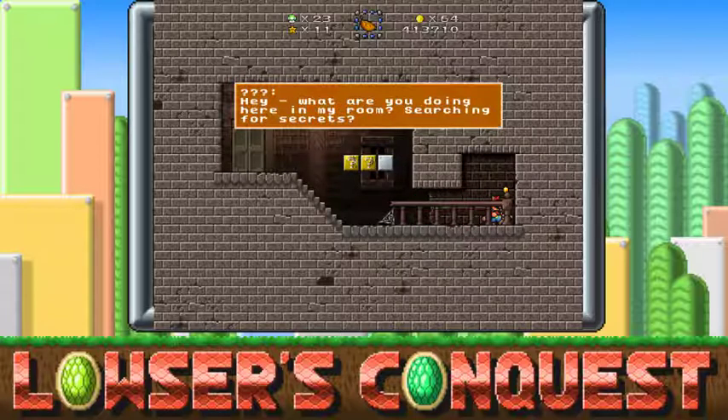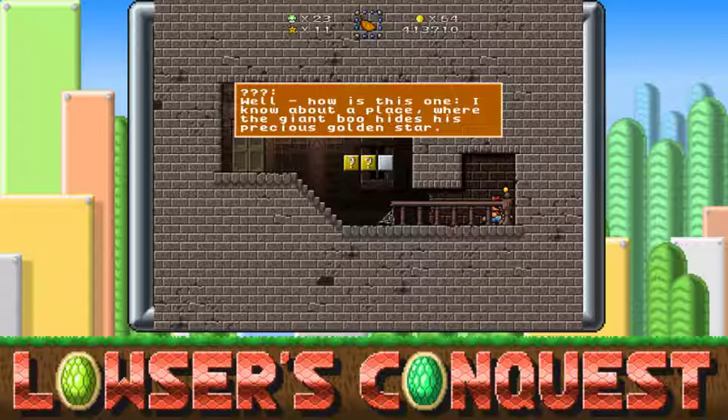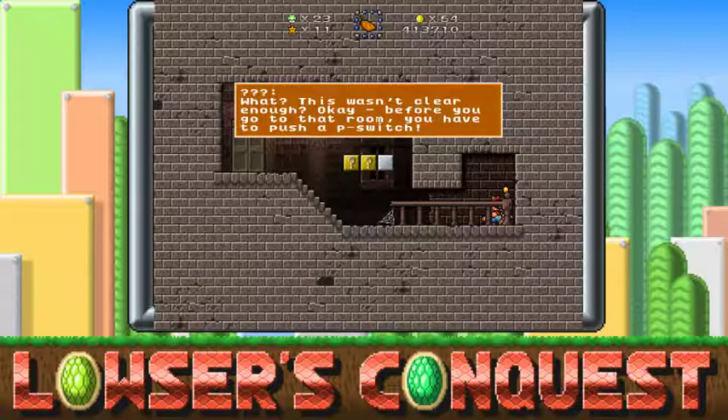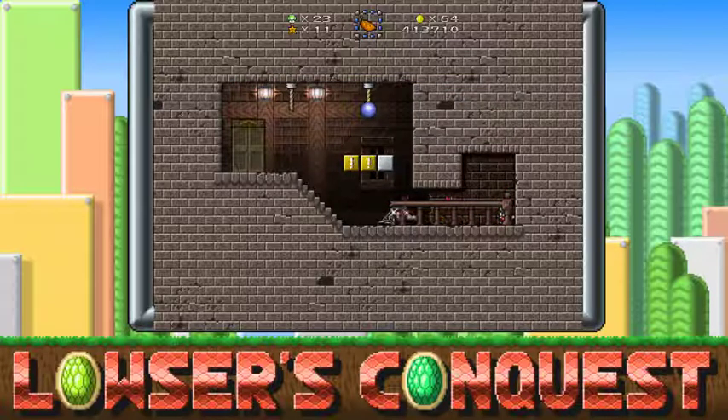'Hey, what are you doing here in my room searching for secrets? Well, how about this one — you know about a place where a giant Blue Boo hides his precious golden star? Find this place — you have to search for the room with the most blue lights. Before you go into the room you have to push a P-switch. This info must be enough for you. Please leave now or I will call my big brother.' So — the room with the most blue lights, and you have to hit a P-switch.